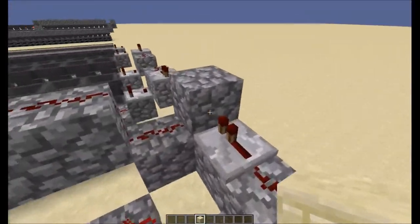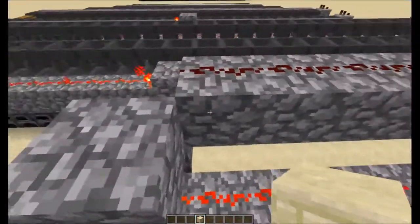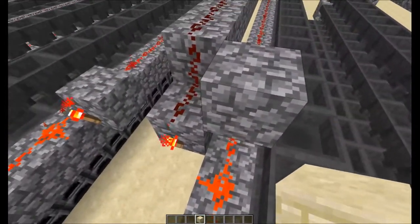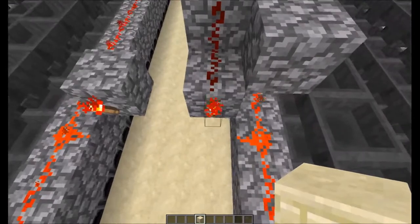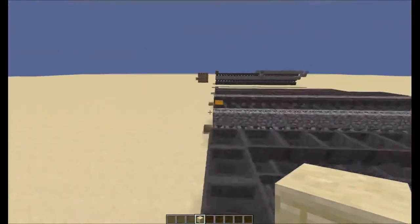But anyway, this repeater faces into a block, which then powers this line. Goes down. And this block prevents that redstone from hopping over and creating a redstone burnout clock. Which then powers this redstone torch. And if we hop back over here...